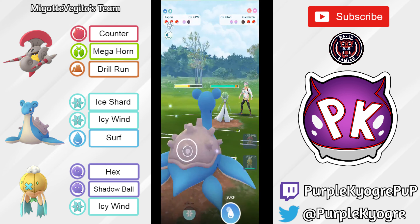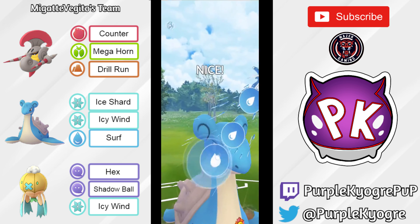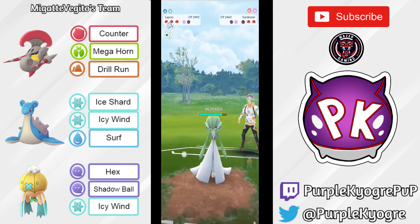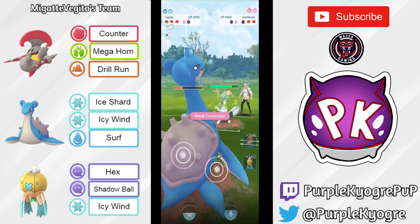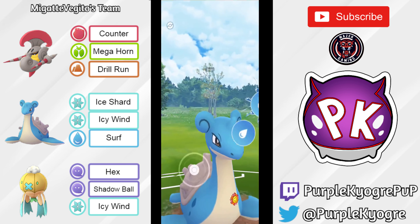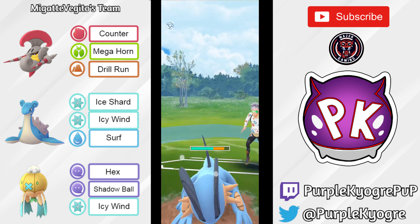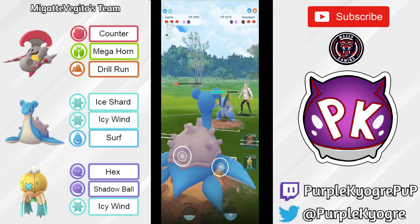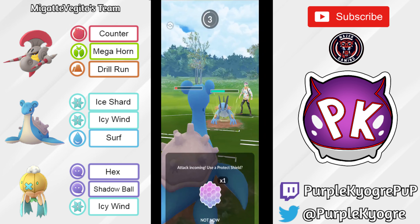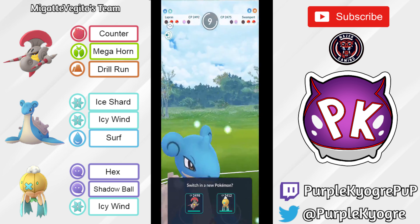Out comes Gardevoir — very cool Pokemon. Surf is coming out and will do a pretty good amount of damage, not going to KO of course. Gardevoir does shield that up. Gardevoir might attempt to farm down — no, going to switch into Swampert. Lapras is going to go ahead and go for the Surf right now, just getting off as much damage as possible. This Lapras already did what it had to do and then some. Swampert is going to go ahead and go for the Hydro Cannon — definitely enough to KO.